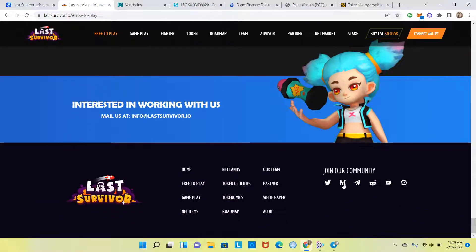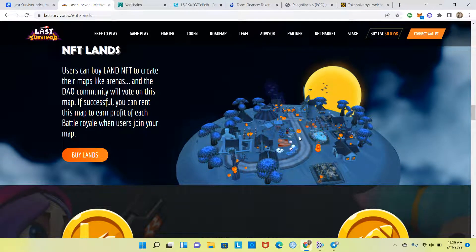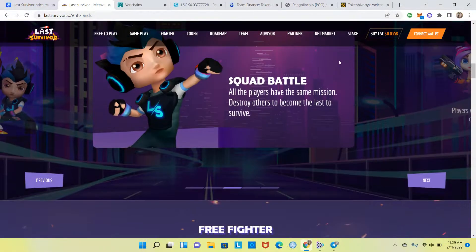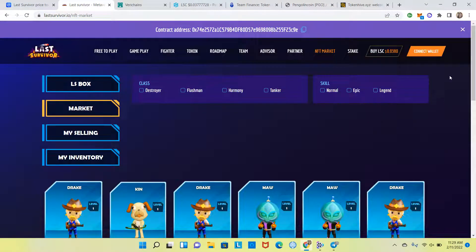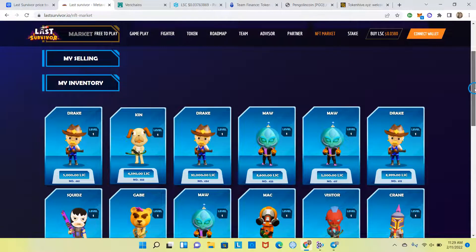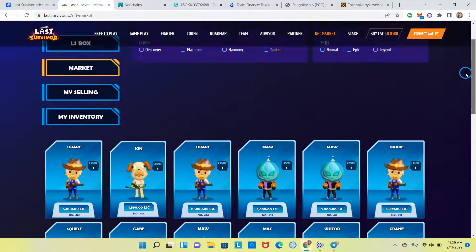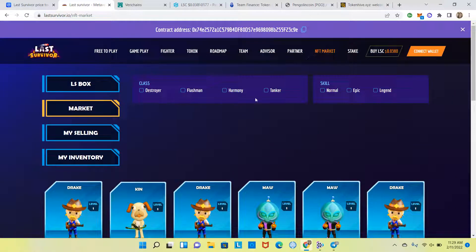Down at the bottom you can see their social media links. Let's click on NFT Lands — users can buy land NFTs to create their own maps like arenas, and the DAO community will vote on this map. If successful, you can rent this map to earn profit from each Battle Royale when users join. I clicked on it but nothing happened, so that feature is still under development. Let's head over to the NFT marketplace — you can see all the fighters they have listed, ranging across different classes and skill sets.